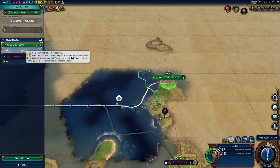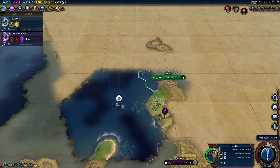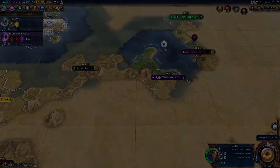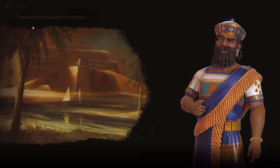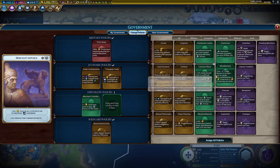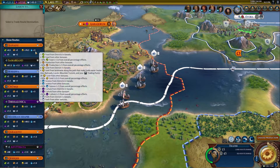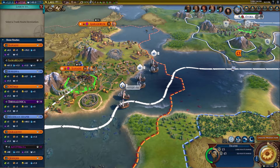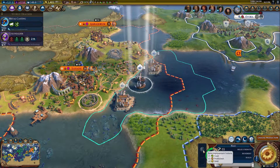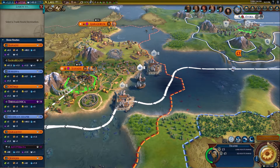Since Portugal can only trade internationally with cities on coast or with harbors, be sure to prioritize naval exploration. Further supercharge your trading with lots of alliances and policy cards like Triangular Trade and Wisselbanken. Once you build a Navigation School, start cranking out Nau units for Feitorias. But plan carefully, because Feitorias have strict placement restrictions.